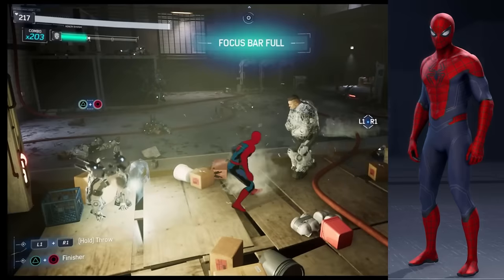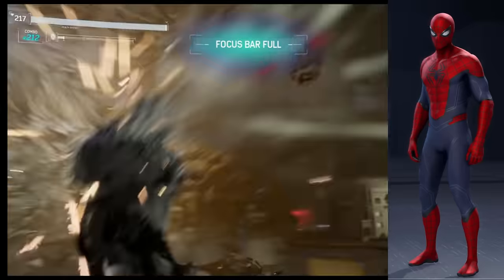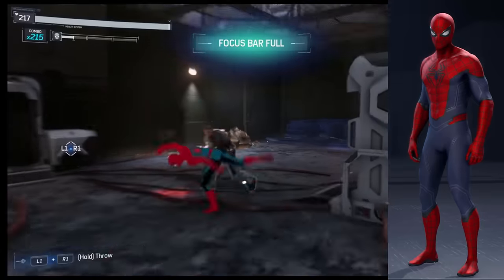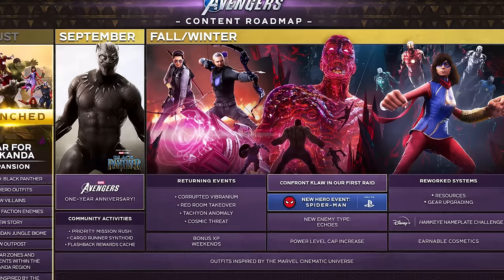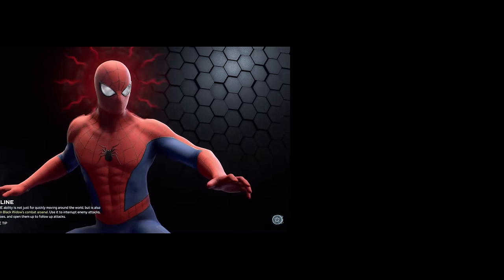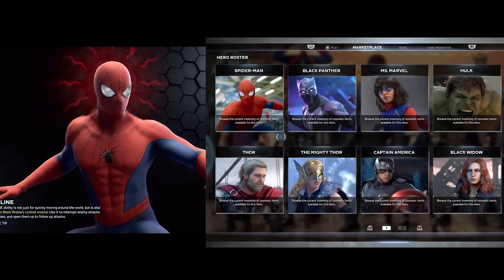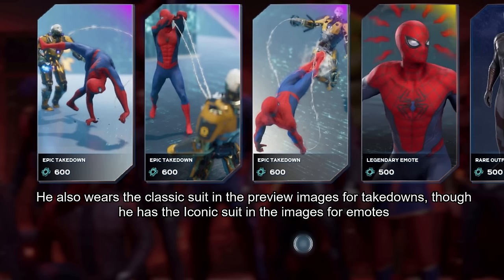In fact, since the eyes on the classic suit are bigger, they're more prominent on that costume than on this one. Part of me thinks the classic suit was originally meant to be the iconic suit. The first sneak peek we ever got of the character in this game was an image from their second roadmap — you can tell from the symbol that it's a pic of the classic suit. Why put him in this costume if it wasn't going to be the iconic suit, especially when the three other characters in the image are in their iconic suits? Then there's the fact that in both the loading screens and the marketplace character image, he's wearing the classic suit while every other character is wearing their iconic one.